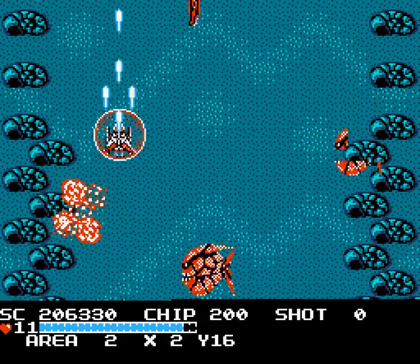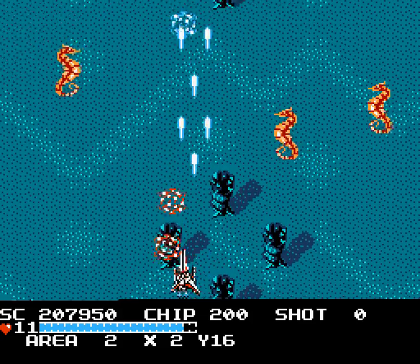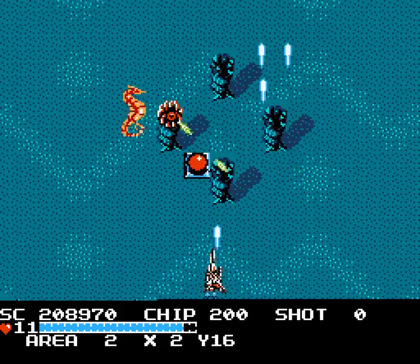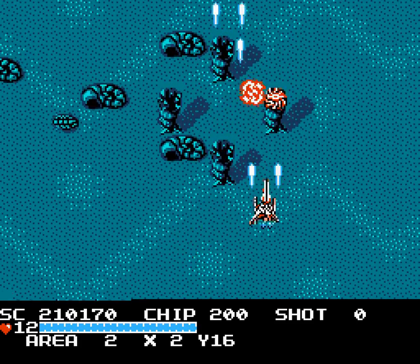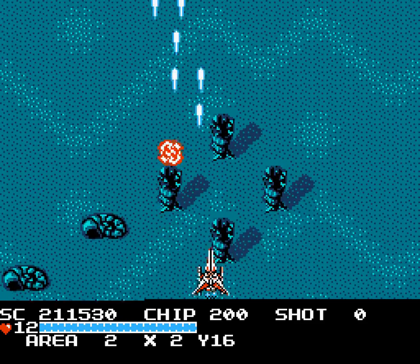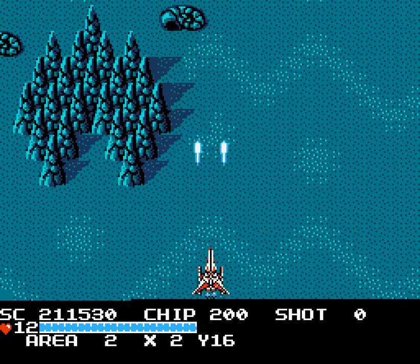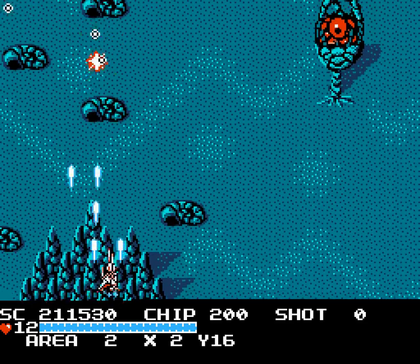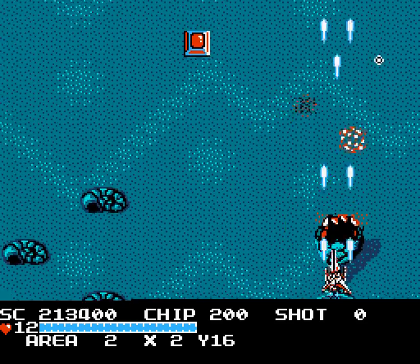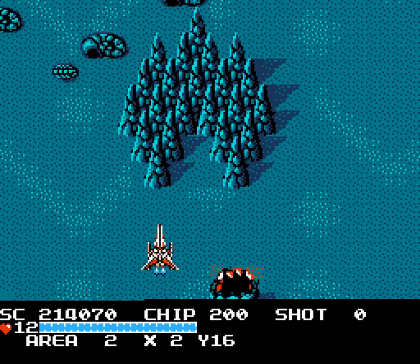Right from the start here, you see that the fish are much quicker than they've been. Beyond that though, the level itself is fairly simple. A lot of the other enemies you get are exactly the same as they were in previous corridors. And these green things here, you can just get in position for as soon as they come on screen, start firing, and they will get hit right away.